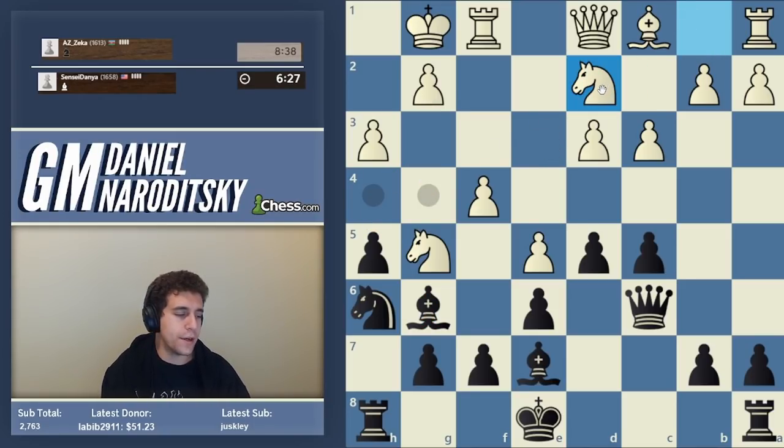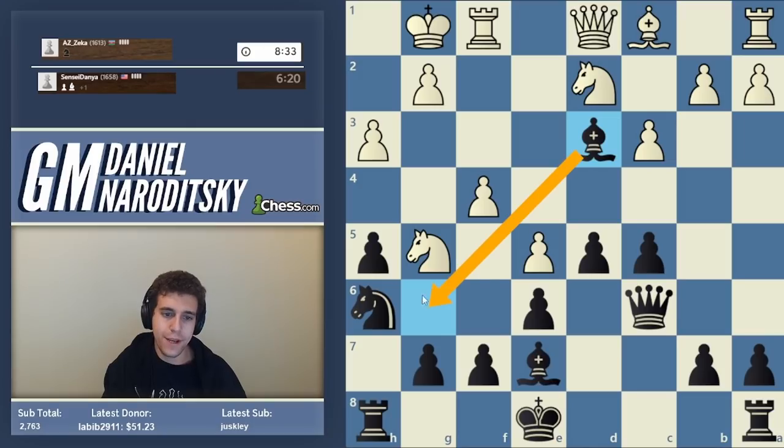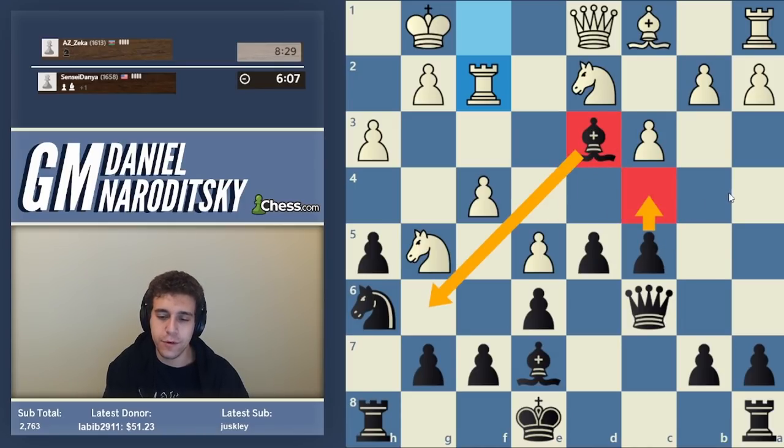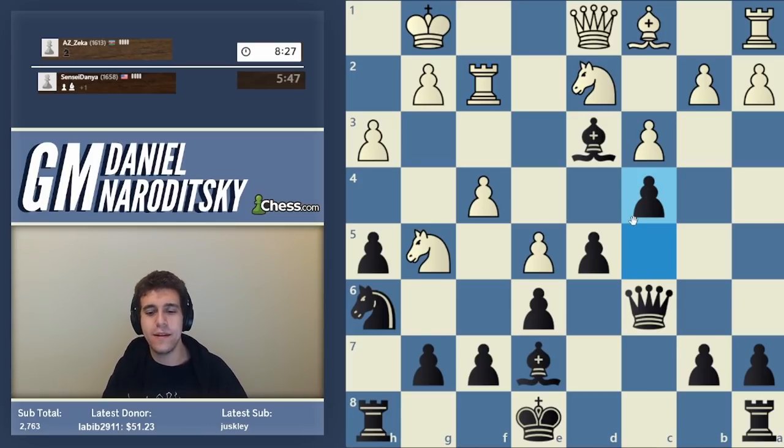That is a blunder — knight d2 is just a blunder. We'll take the center pawn gladly. We can drop back and proceed with our plan. If you want to be really accurate: we don't even really have to bring the bishop back to g6 — the bishop on e3 is perfectly safe, supported by c4 or it can move back toward the diagonal. But we don't need to. I don't love the immediate c4, but let's play it — it works out tactically even if I have concerns positionally.